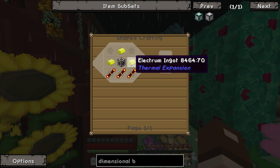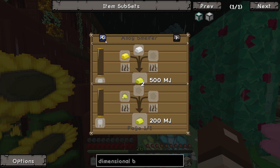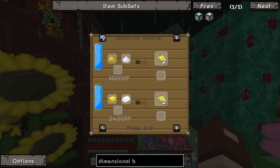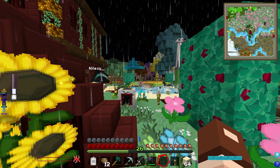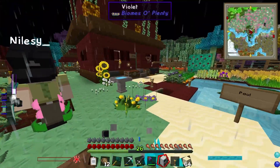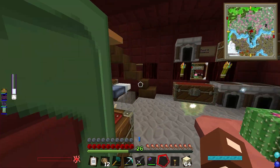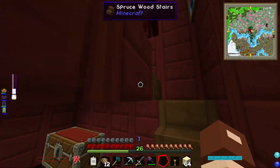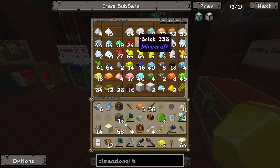Dimensional bridge stabilizer - electrum ingots, that's what we needed. Do you remember how we did that? Alloy smelter - induction smelter, is that what it is? So you put gold dust and silver dust in together. I'm going to go down to the SAG mill again and smelt some old silver and gold, so you can induction them together.